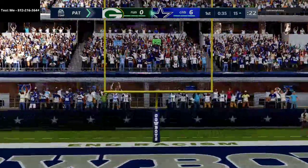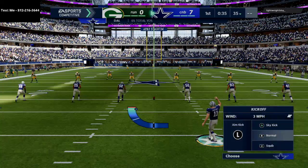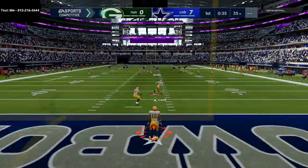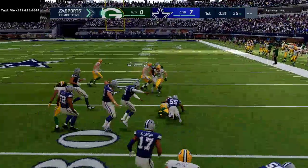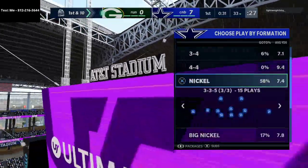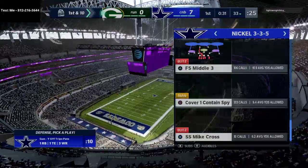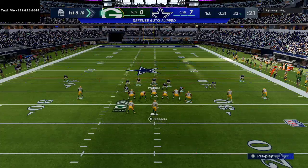One piece of advice for anyone who watches me play Madden: you always want to kick as your coin toss option. You never want the ball first in a Madden game. It allows you to be much more effective with possession management — and specifically, it gives you the opportunity to double up at the end of a half, where you score and then get the ball back at halftime to potentially score again. That two-possession swing is so powerful in this game.